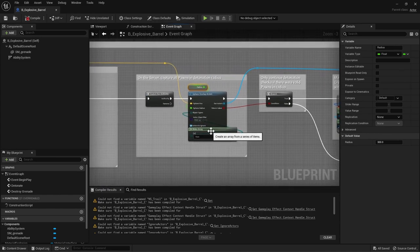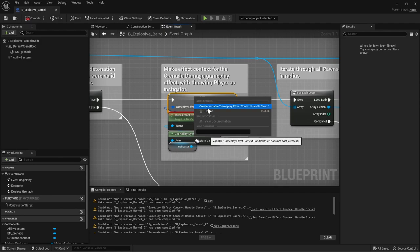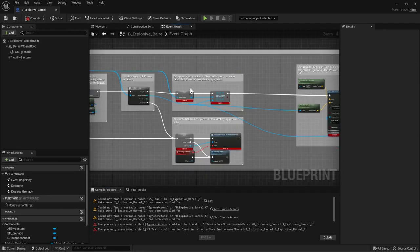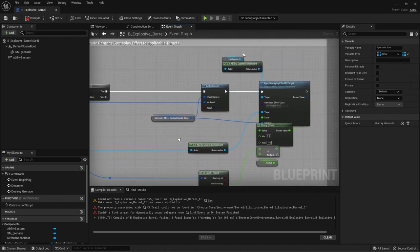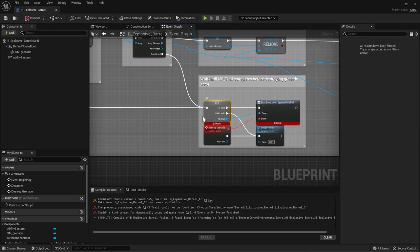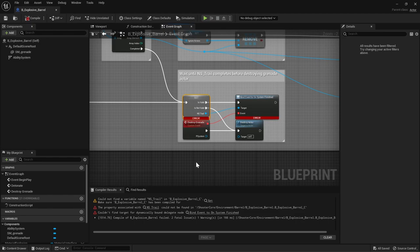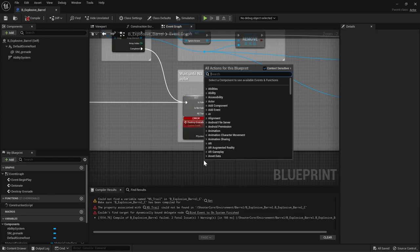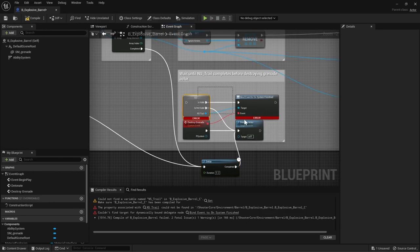We'll check for all the pawns — and technically this barrel as a dynamic object could also damage other barrels. Let's create a gameplay effects context and a variable for Ignore Actors. We don't need the Niagara System trail, but let's add a delay node for 0.2 seconds before destroying the actor so the gameplay effect can be applied. Then just destroy the actor.